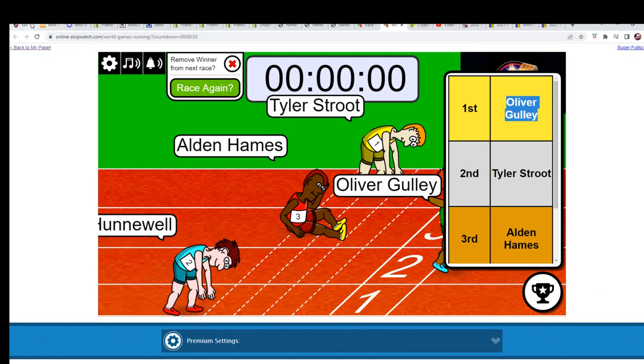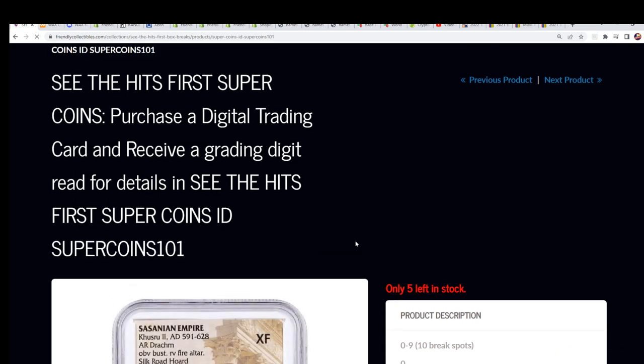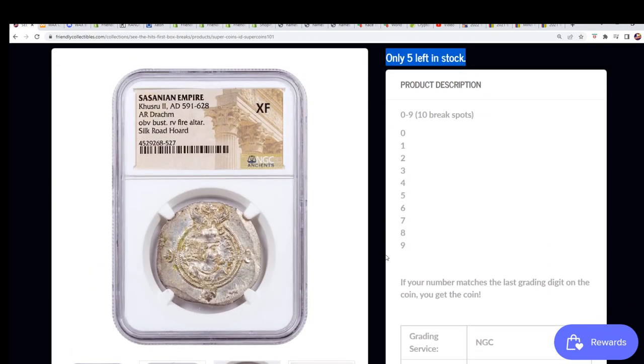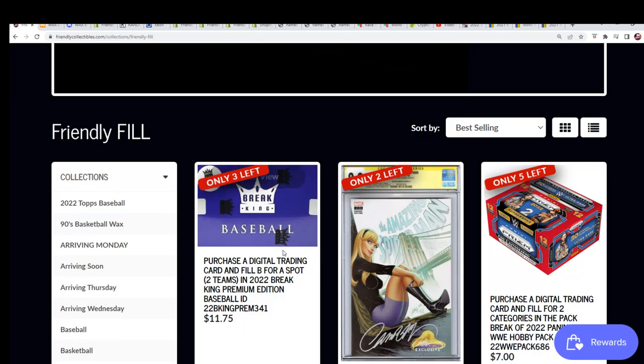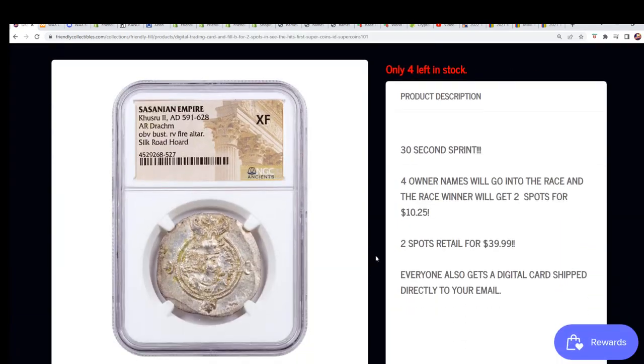You can see it's the exact kind of filler we have — five left in the rip, you guys. Before long, somebody's going to get the 591 AD coin. New filler is here as well — Filler B — and two more spots are up for grabs in the race. Congratulations again, Oliver!